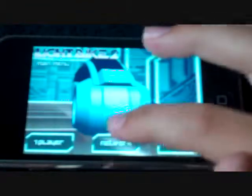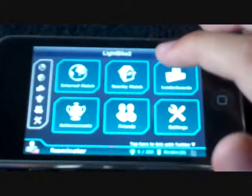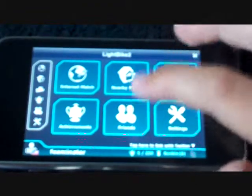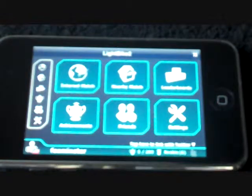You can change colors, obviously. In Network, you can play your friends via internet match — play people around the world. There's also a nearby match, which is just locally, someone in your neighborhood, plus leaderboards in the world and settings.